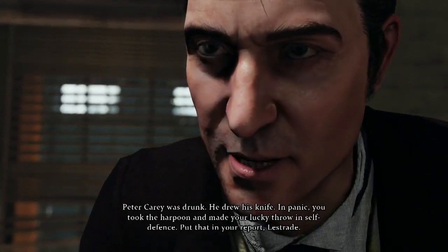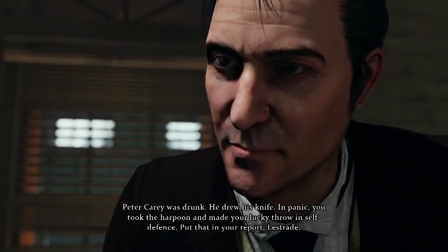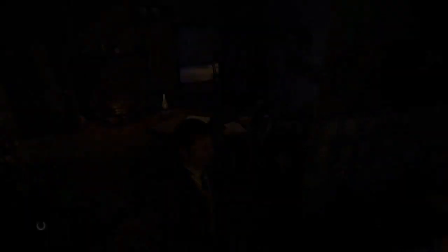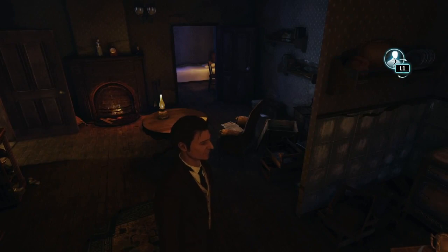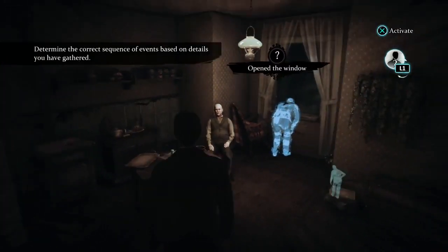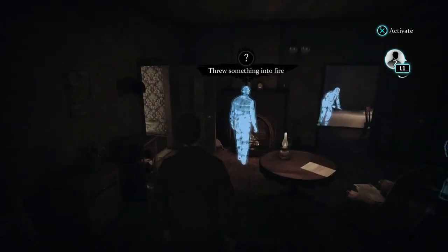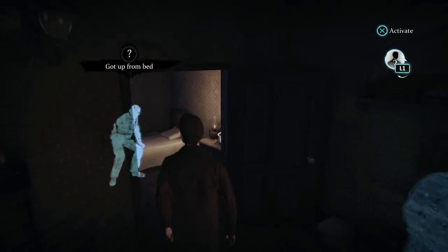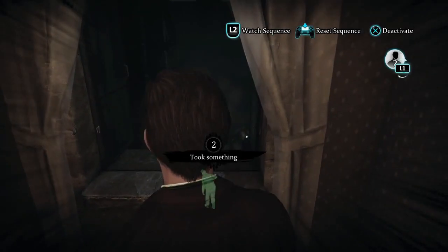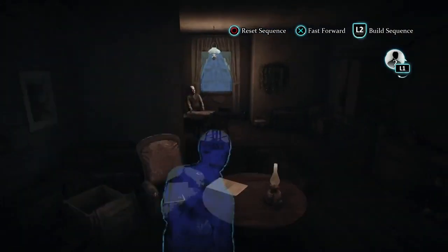Turn the bond certificates and you threaten to call the police. Peter Carey was drunk. He drew his knife. In panic, you took the harpoon and made your lucky throw in self-defense. Put that in your report, Lestrade. With more cases come more skills, such as the imagination skill, which allows us to piece together a chain of events by chronologically arranging a sequence by selecting the most plausible order of events. Judging the likelihood of the order is entirely up to you. Finally, we watch the sequence in full and Holmes gives his conclusion, the rewards of which can be reaped in the deduction space and used in interrogations.